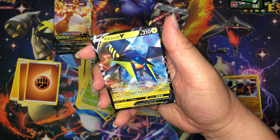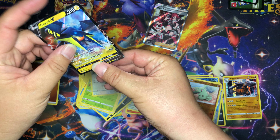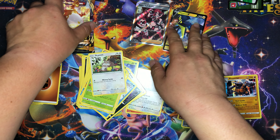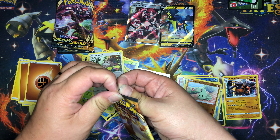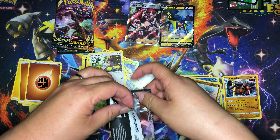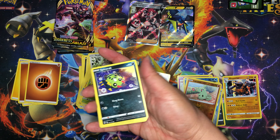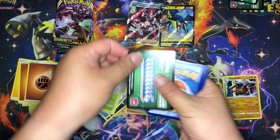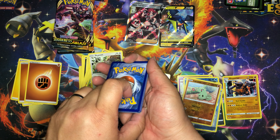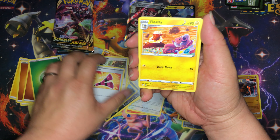Most of my reverse holos I'll be selling on eBay — check the link below, they'll all be listed there. I also have a bunch of PSA cards on there right now. Every week I'll be putting some on auction, so keep an eye out. A lot of them are old Wizards of the Coast cards that I got graded — most are actually PSA 9s and 10s, all from my own personal set that I had in my closet all these years.